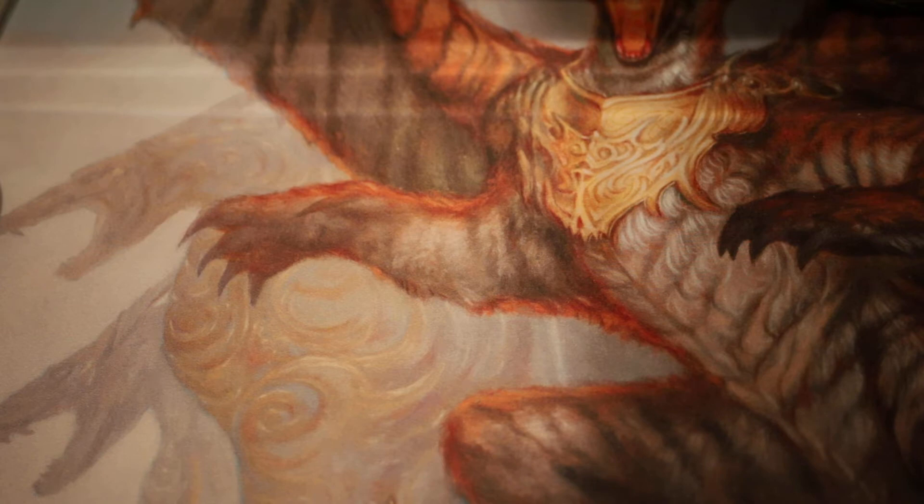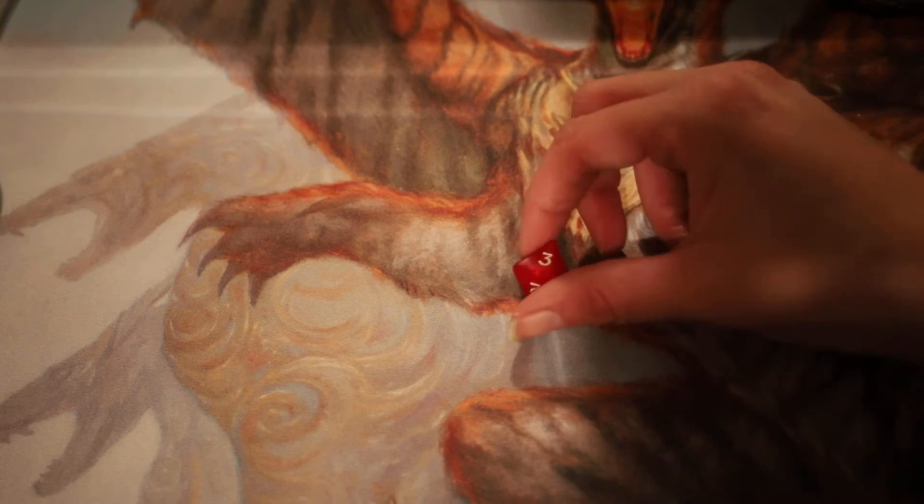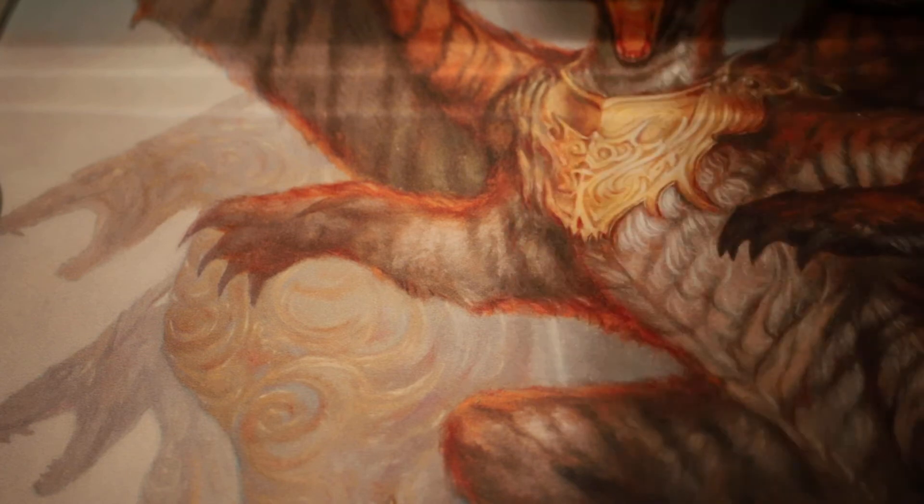So today we are doing part three of the Zendikar ones. Let's roll the dice and see how many packs we're opening today. That is a three which means it will be doubled to six. So far we've opened six, five and now six again.